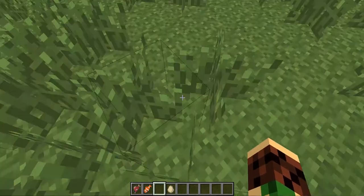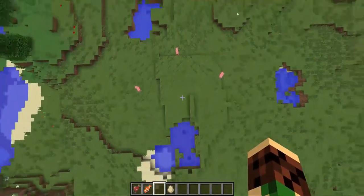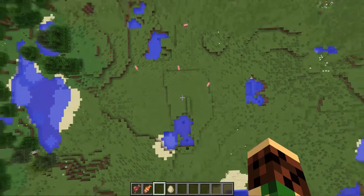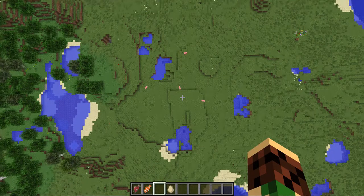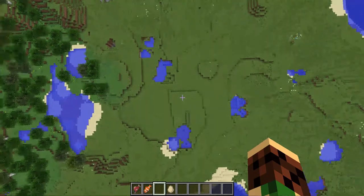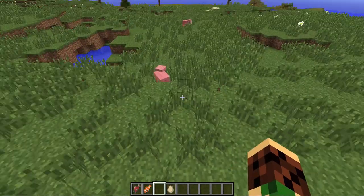There are new particle effects for falling. When you're falling from a distance — I think if you jump off about four blocks — the higher you are, the bigger the particle effect when you land. It's actually really cool. I've done this like 50 million times just to watch the particles. Let's fall down — whoosh. It's awesome.